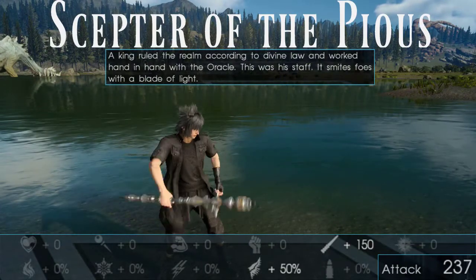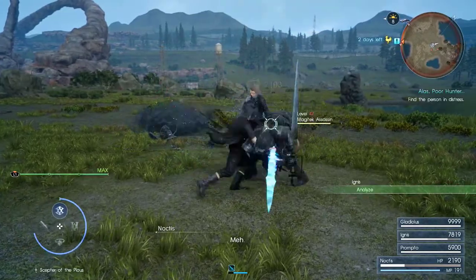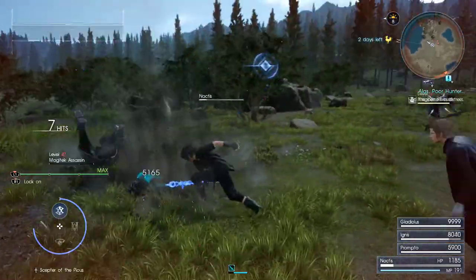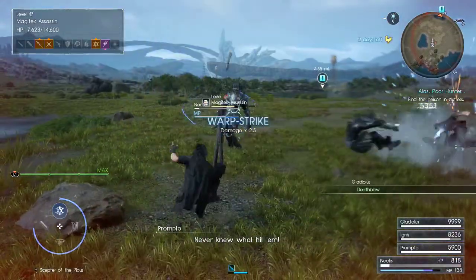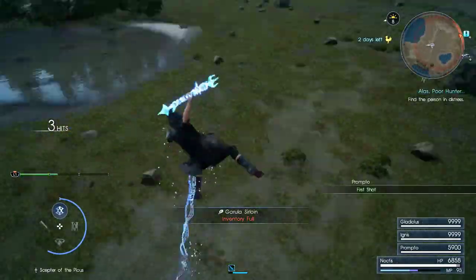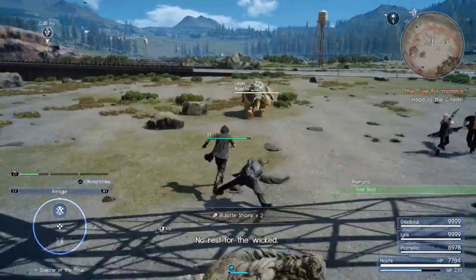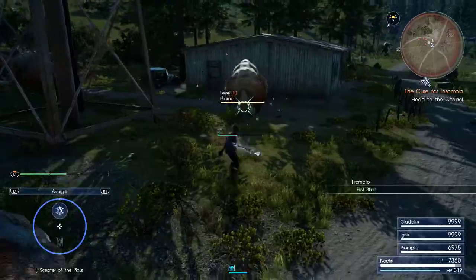If switching weapons mid-combo and being flashy is your thing, then take a look at the Scepter of the Pious. It's the other of the two Royal Arms that scales off magic instead of strength, which is great as you're probably spending weapon slots on the Bow of the Clever and magic spells, so you have fewer offensive tools if you stack magic. The reason for this is the Scepter's gimmick of shapeshifting to take advantage of multiple different weapons all in one. Though there isn't as much variety in the weapons that the Scepter can take the form of, there's enough to make it a really fun and useful weapon. The Warp Strike is that of another Royal Arm — the Trident of the Oracle — but has great utility because of how it moves Noctis into the air for a great angle of attack, though it costs about 20% HP total for both hits, so be careful.